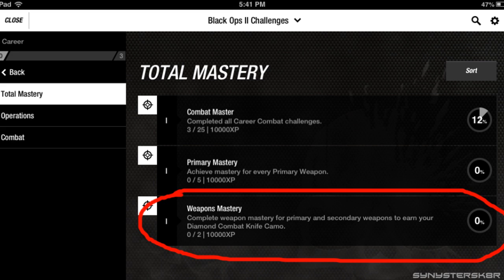For the combat knife, I'm not going to say you have to get like a million kills with it. For a diamond camo on your gun, I'm going to say you have to master your weapon by getting to the max level or prestiging it - I'm not sure. If you guys have any other information so we can confirm this and get a confirmation video out, please tell me.